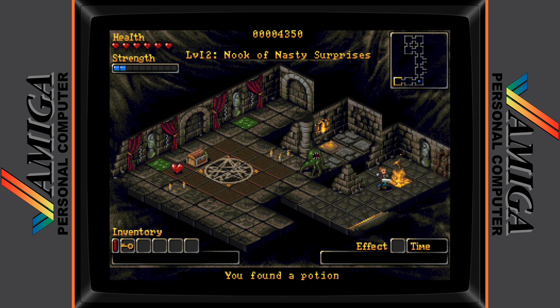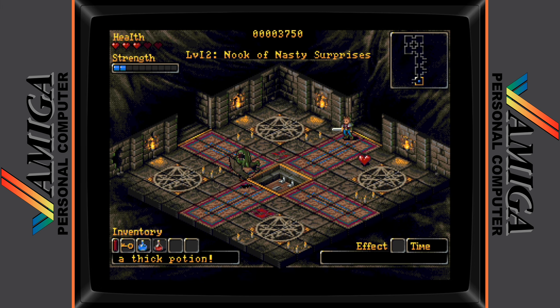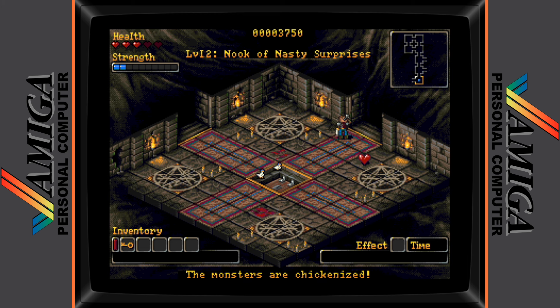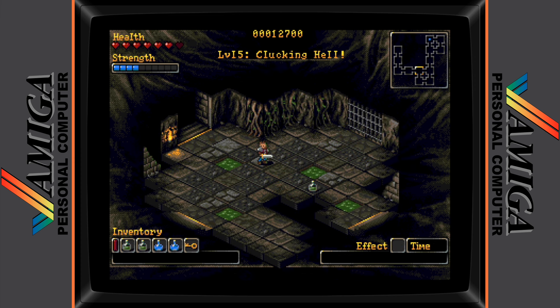Potions can be found throughout the game with three different types to collect. The green is always a healing potion that restores your health to full, but the nature of the red and blue potions are randomised with each game and you won't know what they do until you collect them and try them out. The potion effects available include getting drunk which impairs your movement for a while, enemy freeze, instant enemy kill, turning enemies into chickens, and a temporary upgrade to your player strength stats. To use a potion in your inventory you simply long press the joystick button and select the one you want to use at the lower left-hand corner of the screen.